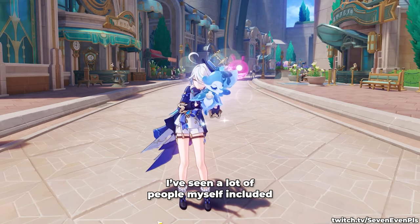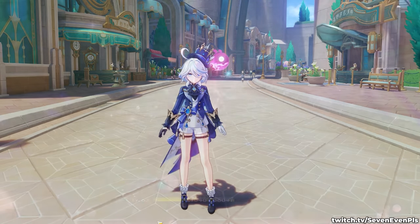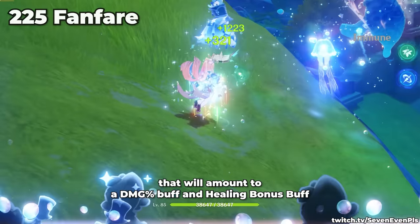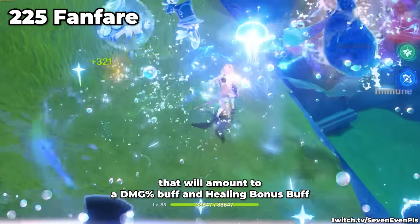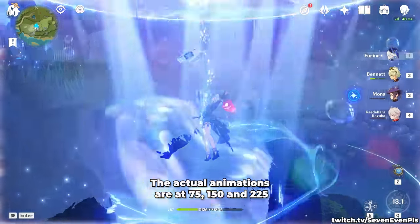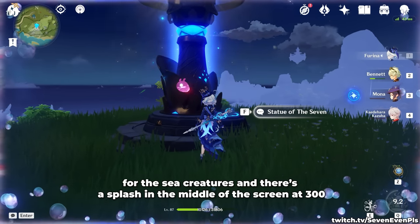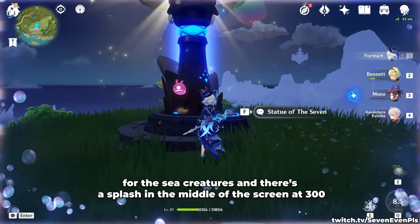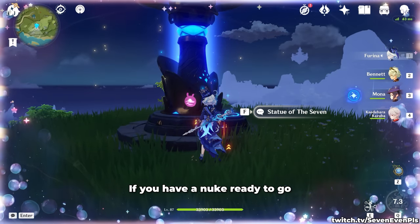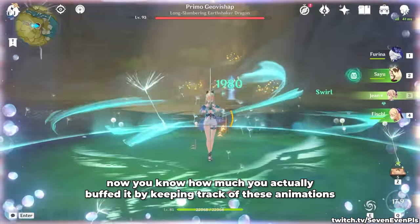I've seen a lot of people, myself included in my last video, getting this wrong — but after further testing: there is a graphic indication that tells you when you reach a certain amount of fanfare points, amounting to a damage percentage buff and a healing bonus buff. The actual animations are at 75, 150, and 225 for the sea creatures, and there is a splash in the middle of the screen when you reach 300. Bear in mind that this is for C0. If you have a nuke ready to go, now you know how much you actually buffed it by keeping track of these animations.